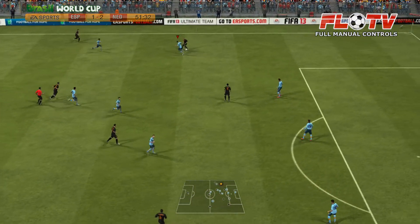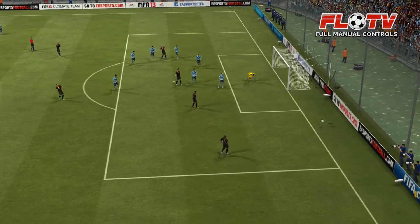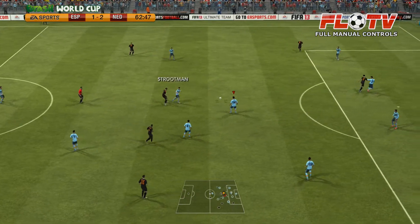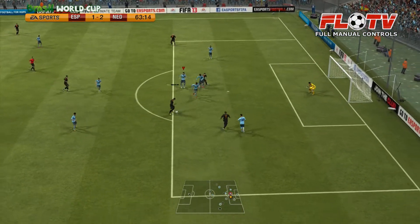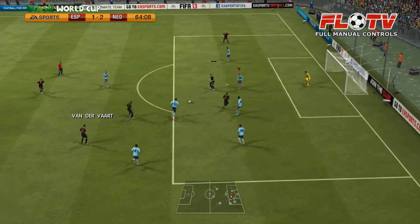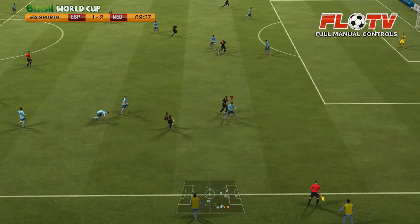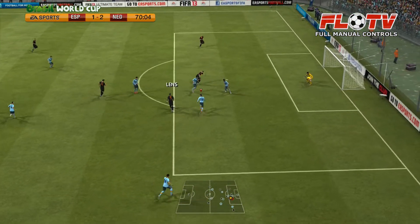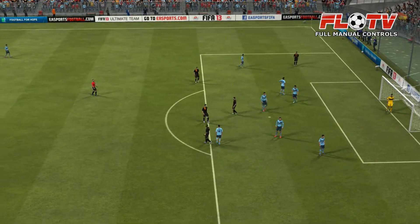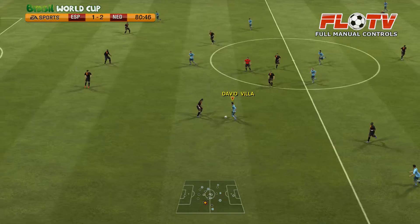Strootman, 52 minutes in. Van Persie getting past the defender with the cross — almost scoring his second goal but didn't manage to pull it off. 63 minutes in, Netherlands again in attack. Van Persie passing the ball — hitting the post and cleared away. Van Persie, Sergio Ramos. Casillas saving the ball.